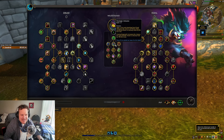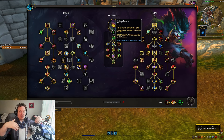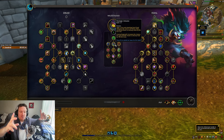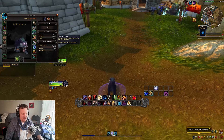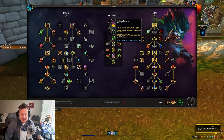Tiger's Fury and attacking from Prowl increases the chance for Shred, Rake, and Brutal Slash to critically strike. That's really good in Mythic Plus where you can potentially re-stealth before you get to the next pack. And then your next Rake is going to stun enemies, does 60% more damage from stealth, and then you're going to get 8% more crit baseline. I've got about 43% crit in Cat Form, so you almost have a 50% chance for that to crit — a lot more damage there.